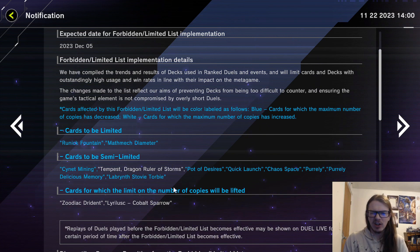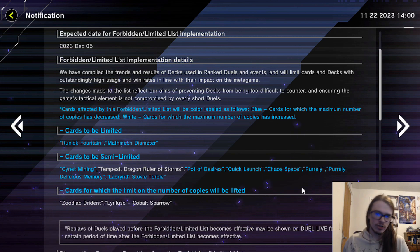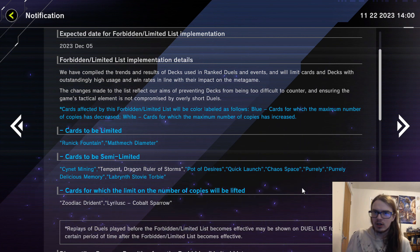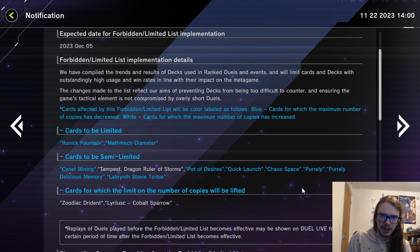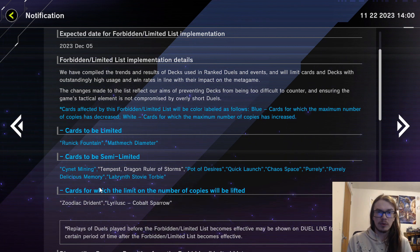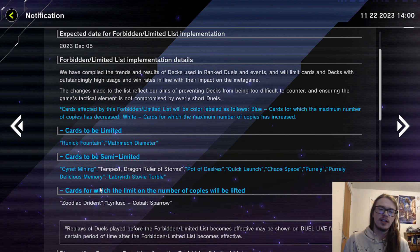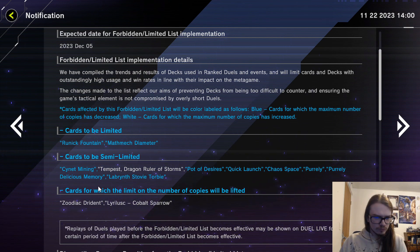As for the Pearly and Pearly Delicious Memory hits, these are again mostly cosmetic. The biggest thing is that the Pearly limit means that if you draw a Pearly and a Pearl Lily in your opening hand, you're not able to get as much value off of the Ghost Trick engine. So the Ghost Trick engine might see less play because of the Pearly semi-limit, but honestly it won't do much. The Delicious Memory semi-limit also doesn't change much — it goes from a guaranteed chance to a 66% chance of seeing it on your opening turn.